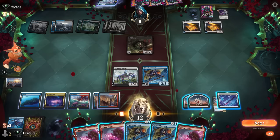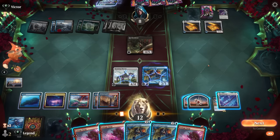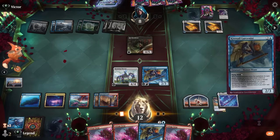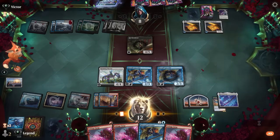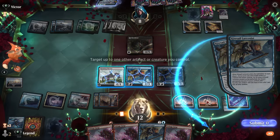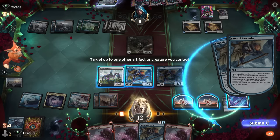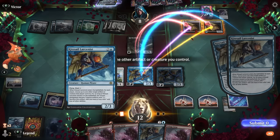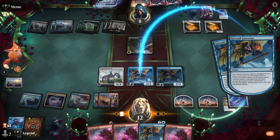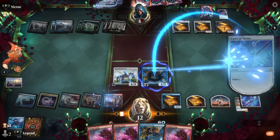Our opponent is also playing Long Goodbye, which is a way to get around ward and can ignore the double ward thanks to Roaming Throne. But if I play Larcenist and give it haste, we would have lethal. I think I still go for it. Target clue token, target Shield's Roots. I could target my own Larcenist to turn it into a treasure so there's less likelihood our opponent will mess things up in combat - that works, and now we equip.